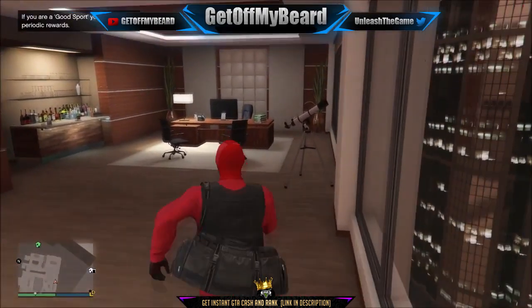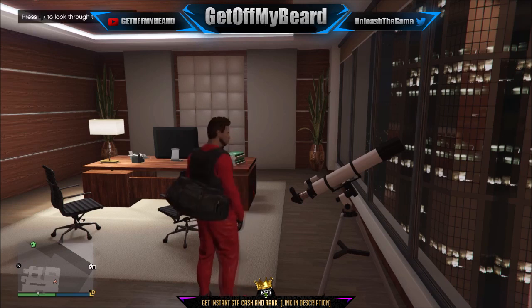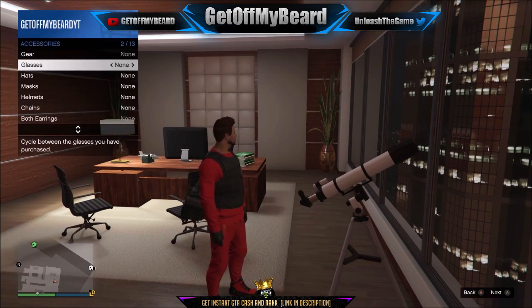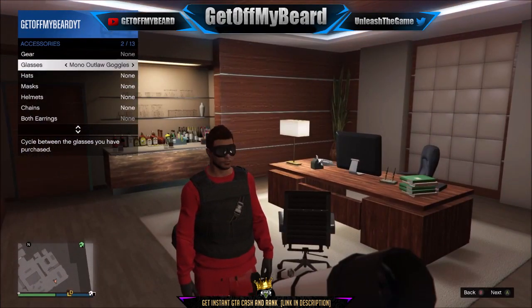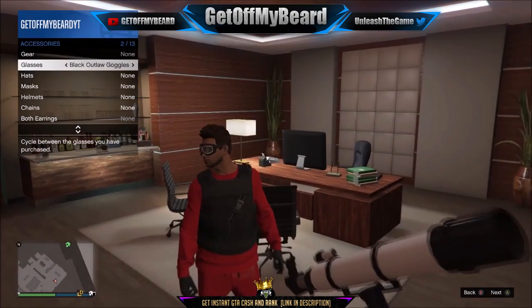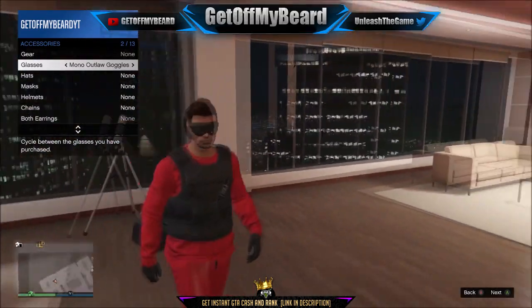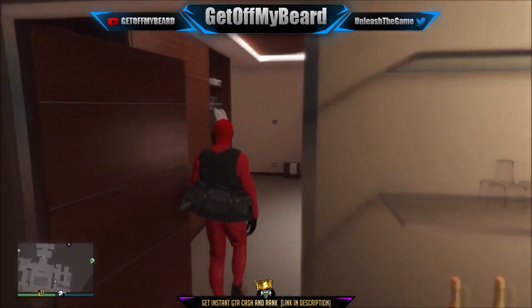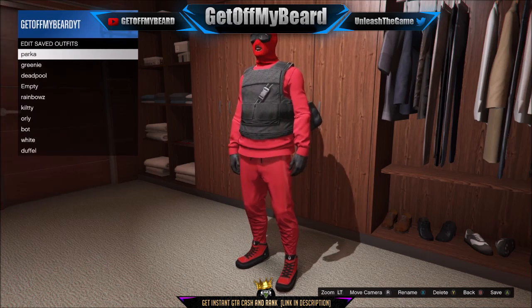After saving that outfit guys, make your way over to your CEO office. We're going to do the telescope glitch. Double click the D-pad to the right, go down to style, and then go down to accessories. We're going to go ahead and apply the goggles that we purchased to our outfit. Simply apply the glasses and then walk away from the telescope, and you'll see those get applied on top of the outfit. It looks really sick. Make sure to go ahead and save this outfit because we're almost done — we only have one step left.